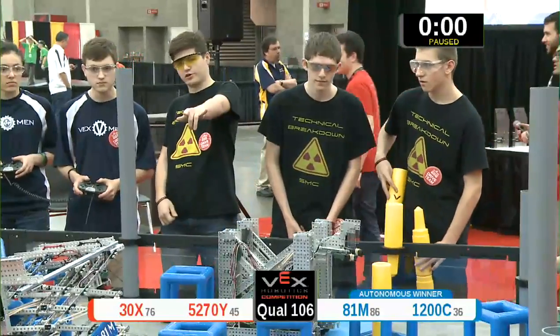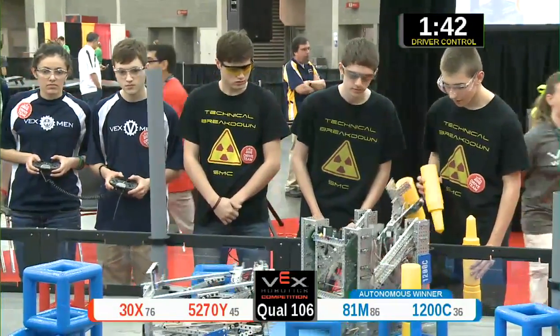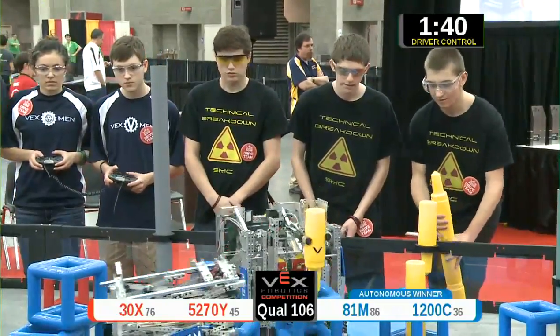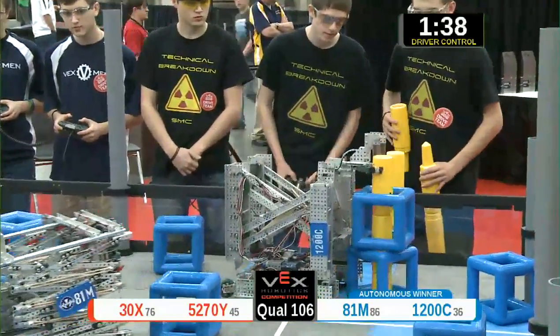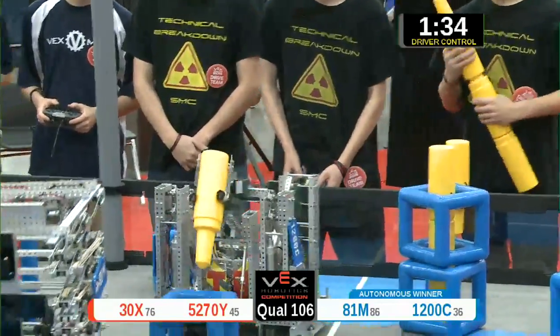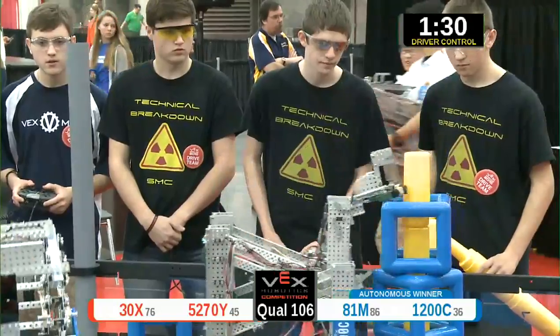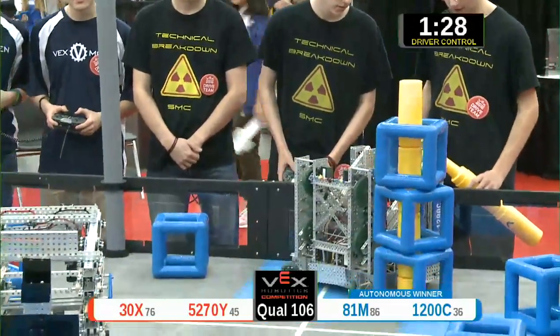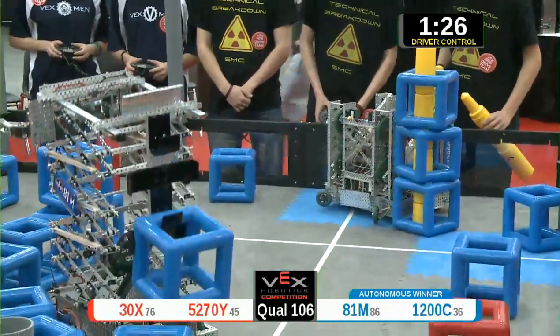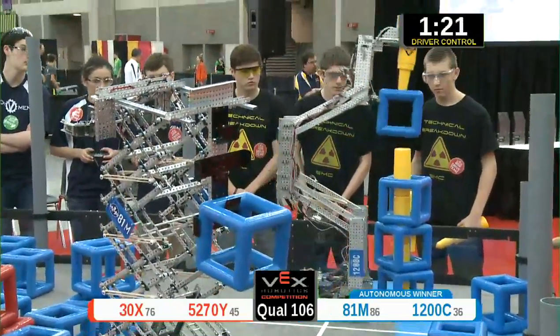Drivers in. 3, 2, 1, go. Blue immediately going for more sections and cubes, simultaneously scoring them. Red Alliance picking up their cubes and sections. Blue now with 3 sections and 3 cubes on their skyrise, going for their 4th.